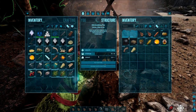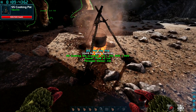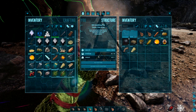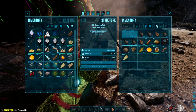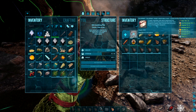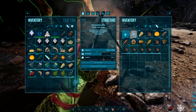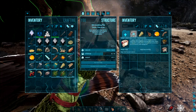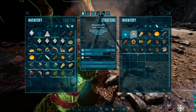Oh damn it. Need to get back a bit more. Yep, there we go — can we still access the pot? We can. So we'll just load the water up. Transfer that. Wait for the magic to happen. Then transfer everything back — but I don't think we need that many. The vegetable cakes don't last that long anyway. How many can we make? Well, we'll make a few just in case.